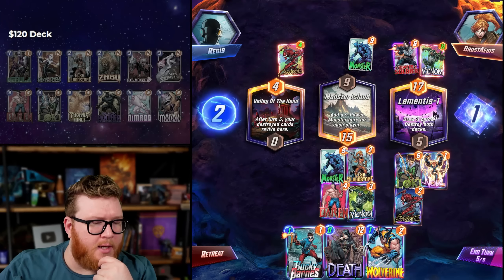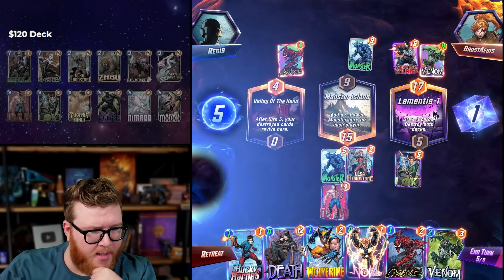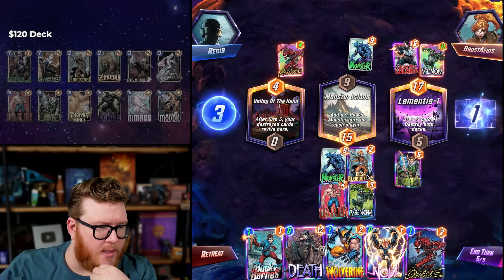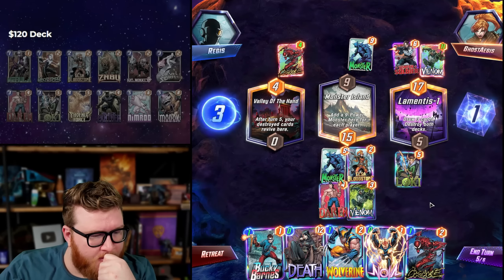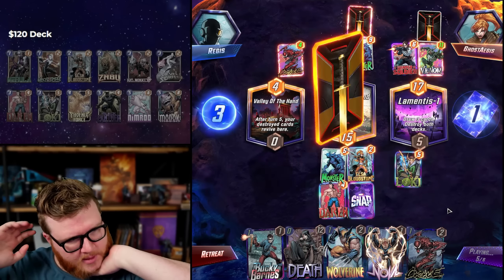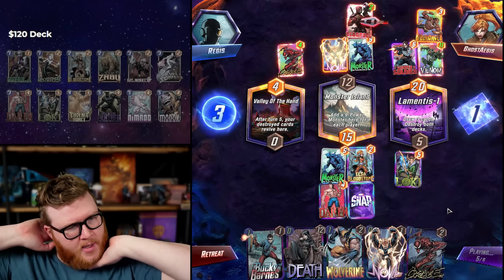We don't want Nova yet — the Nova is actually the bait. I think we just do these three: they get resurrected here, we lock their power in with Venom and then we also get to res them. That also just leaves us some flexibility next turn. Yeah, I like this better.